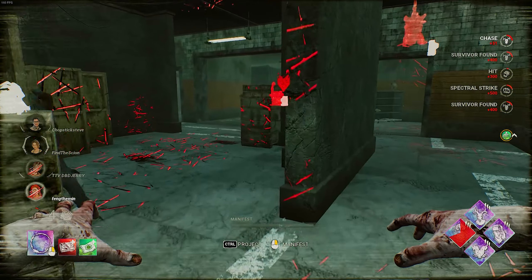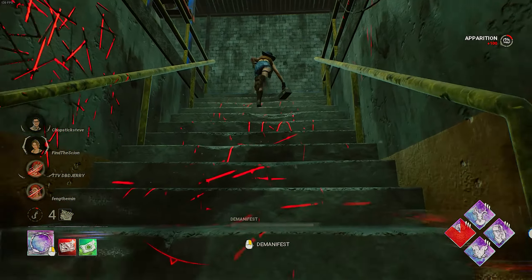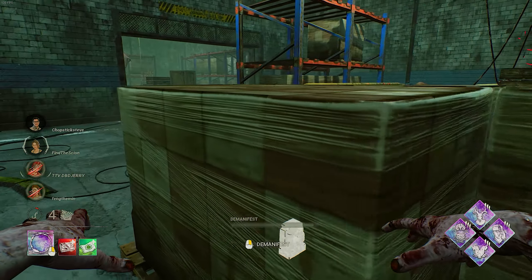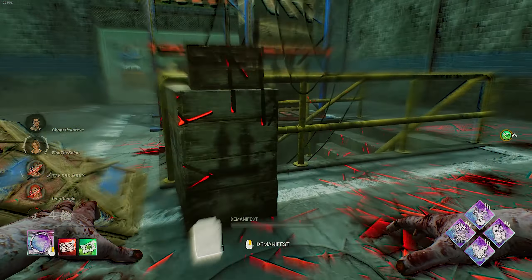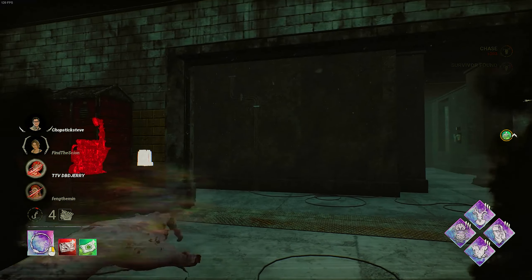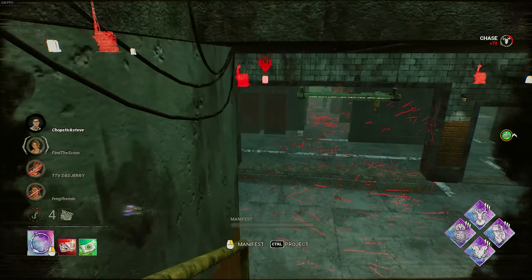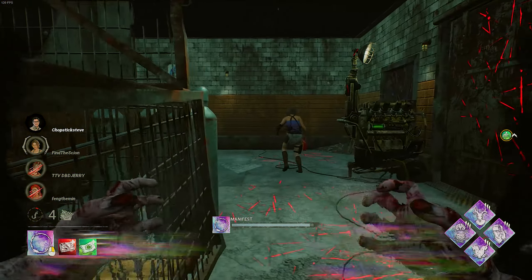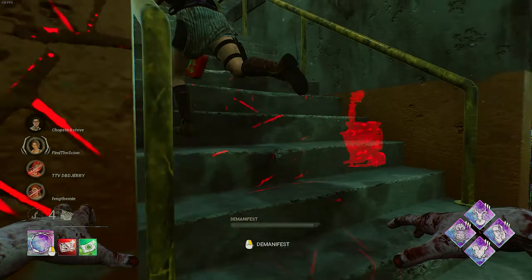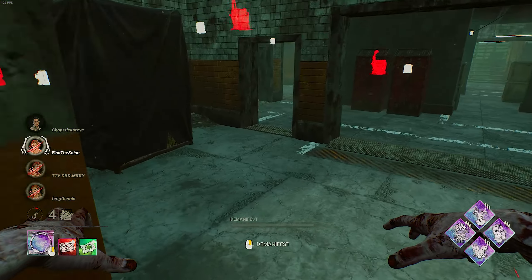Where is Dwight going to take me? That generator is blocked from Deadlock and it's nearly complete by the sounds of it. She's thrown down the pallet — that's perfect. Dwight's body blocking. We're going to try and cut them off and give them some stacks — they're on around three stacks now. Get a hit on her. Let's turn the TVs back on and we just rinse and repeat. It's like a whack-a-mole play style.